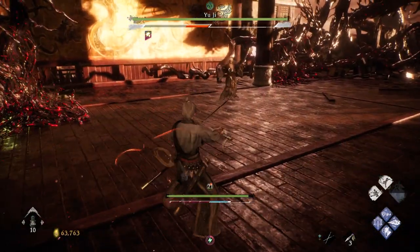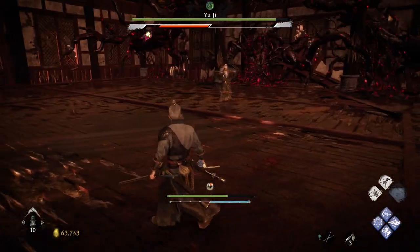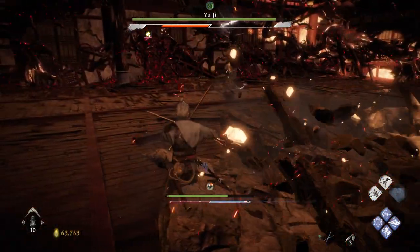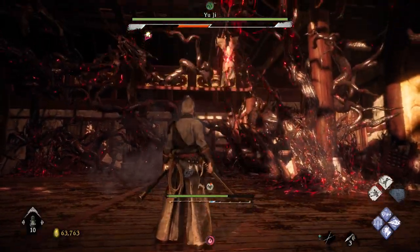For the acid attack, same deal as the lightning attack — you can parry or block it. For the earth attack, there's 2 versions: a quick one and then one that continuously chases you. You can either parry, block, or just run around the map to avoid this. And here is the fire throw — it's pretty much the same as the acid throw except it doesn't linger.